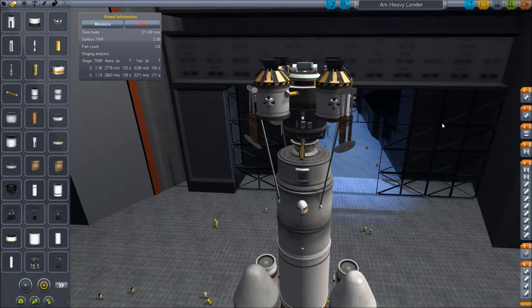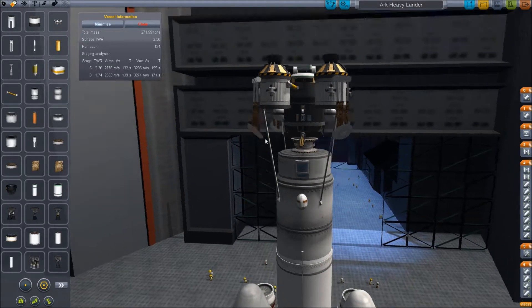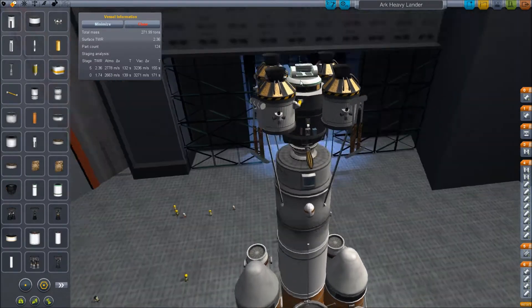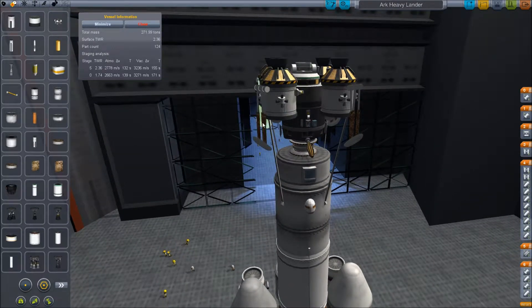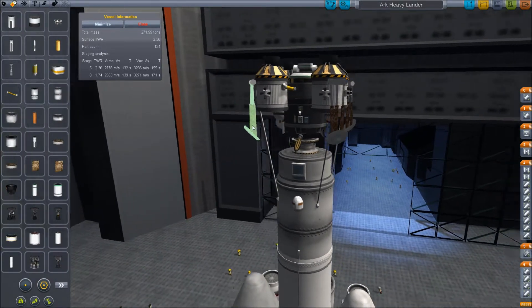Now, let's run over the Lander really quickly. As you notice, the Lander has quite a few mods on it. That's going to include Nova Punch — some of their Lander parts from the Thor Lander. It's also going to include the Cathane sensor here. And then it's also going to include Lionhead Industries — those are the Lander legs that are present.